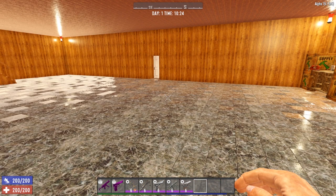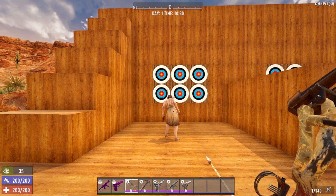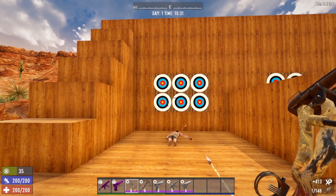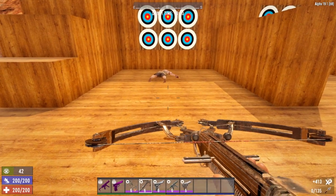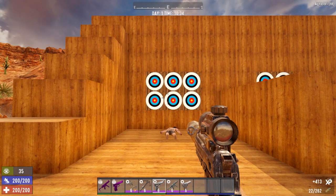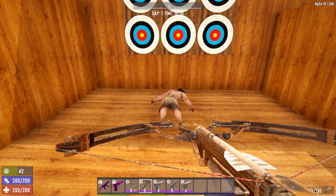Let's head out to the rifle range and demonstrate some of these perks in action. First we want to look at Hidden Strike and demonstrate just how awesome the bow is. Going into sneak mode, you notice the sneak damage bonus is 3.5 times — and that's with no perks, just the bow itself. The crossbow also shows a 3.5 times sneak damage bonus. In contrast, the silenced pistol only has a 1.5 times sneak attack bonus, which is why the bow and crossbow should be your primary weapons.